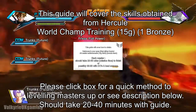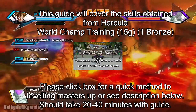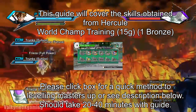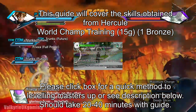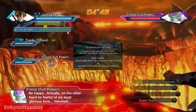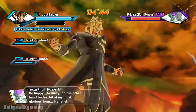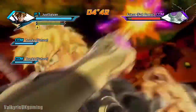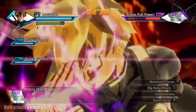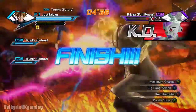Hey guys, AJ from Valkyrie Game, and this guide is going to cover the skills obtained from this master that you'll be fighting. If you need a universal guide on how to level up masters quickly, click the box on the screen now or check the description below. This guide is going to cover Hercule's skills: Dynamite Kick, Present for You, Rolling Hercule Punch, and Savior Has Come.